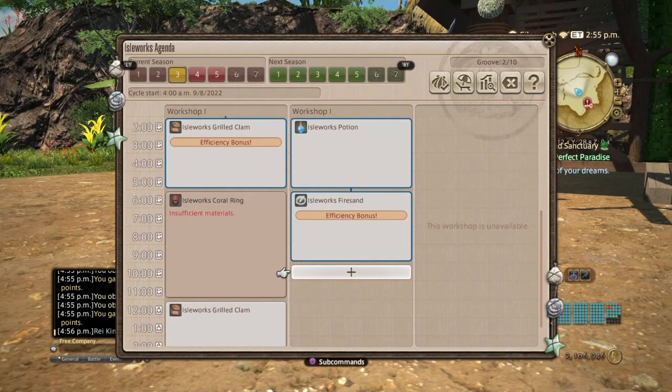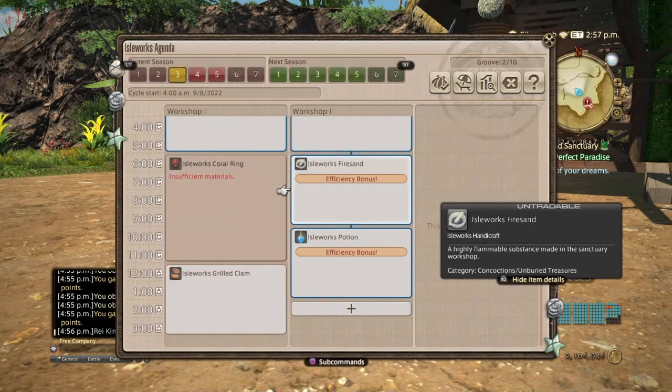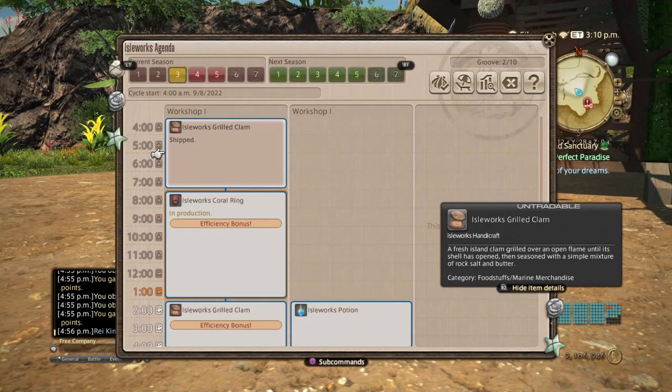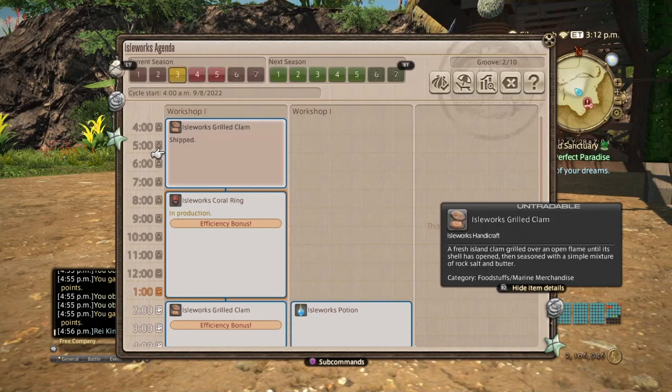Make sure you go one then the other then the other to get the efficiency bonus. This gives your mammoths the ability to make more than one item without using more materials, and it increases your groove which gives you more experience and more calories. Your groove goes up based on how many landmarks you have, up to a max of 35 groove. When you don't have enough materials it will say insufficient materials and your mammoths won't craft, so use the material allocation tab to check what you're lacking. Make sure you utilize the 4am to 3am time slots or you'll lose profit and experience.